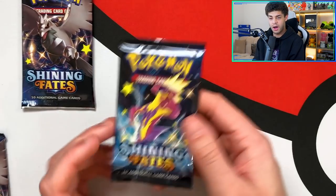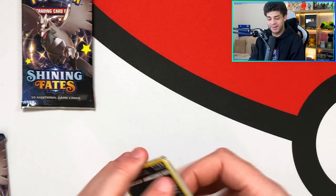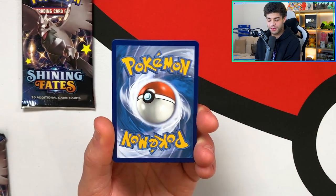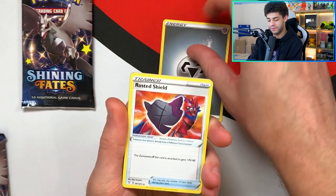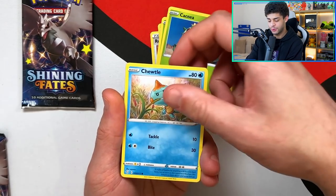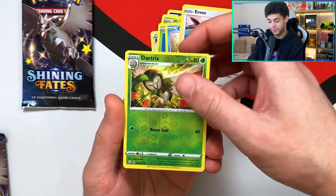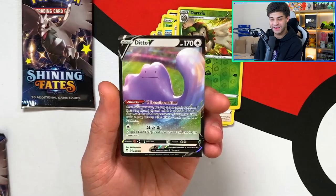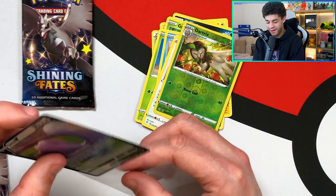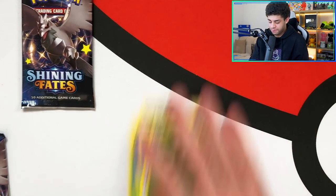Next pack is a Toxtricity pack. Pokemon gods, bless me with the Charizard — I really want to pull this card for the Charizard gang. Metal energy — Rusted Shield, Rotom, Cramorant, Koffing, Gossifleur, Cacnea, Turtonator, Eevee, a reverse holo Dartrix, and the final card is a Ditto V! Look at that — it looks like he's doing an uppercut. First pull from the Pikachu box!